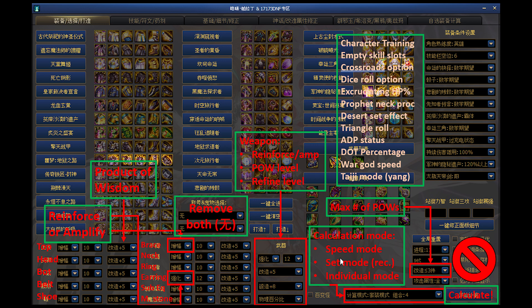Thankfully, the first page is quite simple. Select all the epics, mythics, and products of wisdom that you want to test. Be sure to modify gear on the bottom left to match your amplifications and reinforcement. By default, all gear is 10 amped, with earrings being 12 reinforced. Use the symbols to simply match up if you wish to have your gear amped or not.